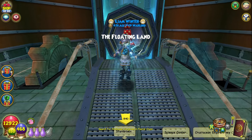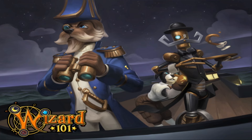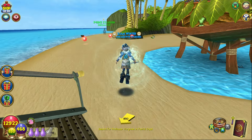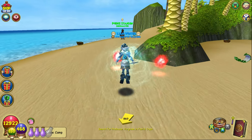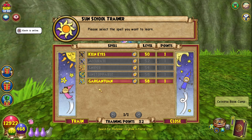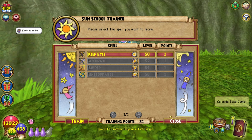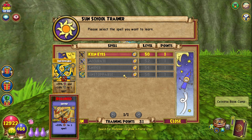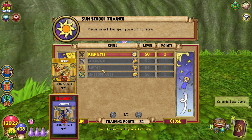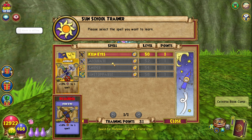Once you actually progress a little bit through the world, head to Floating Lands where you can train Monstrous and Gargantuan. These are really really good spells — they will make your life a million percent easier. If you do not get these you're basically playing the game on hard mode. Definitely get the damage enchants if you want to quest fast and efficiently.